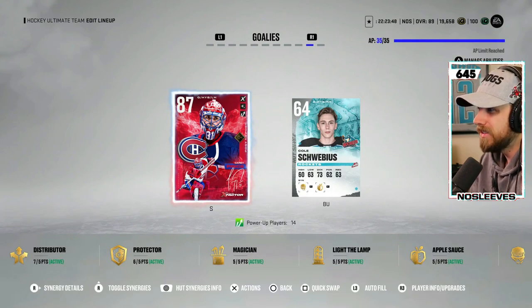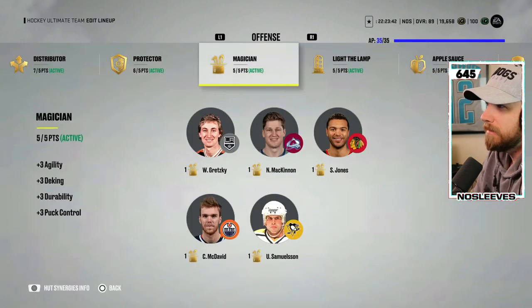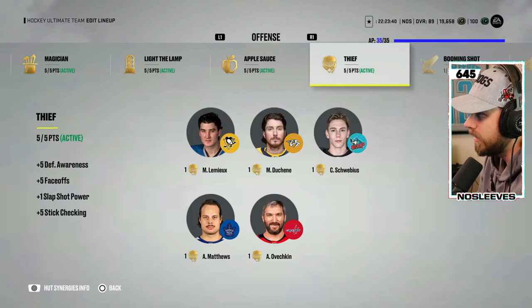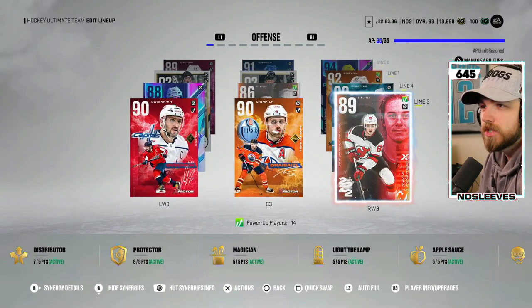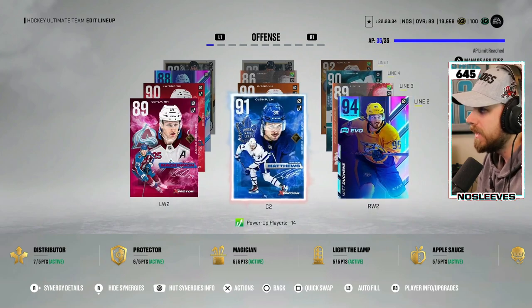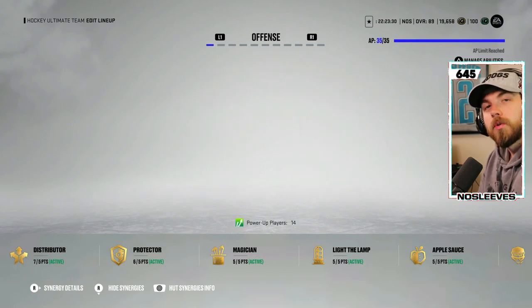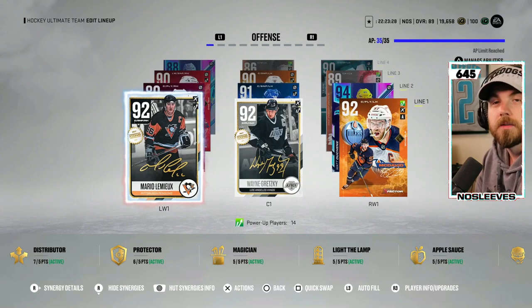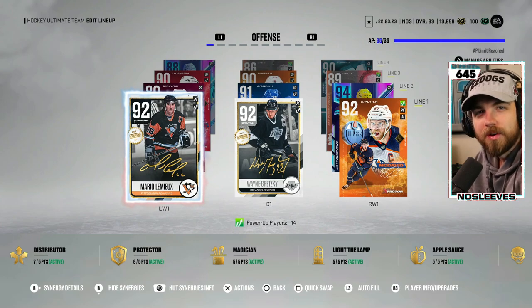Goaltenders don't really matter, but at least the Master Set card looks cool. I have pretty much all the X-Factors activated on almost every card. The one I'll try and get is Gladiator, because I think some of the smaller guys will benefit from it. Let me know what you're working on in your teams and if there's something in mine you think I should change — drop it in the comments below. Have a good one.